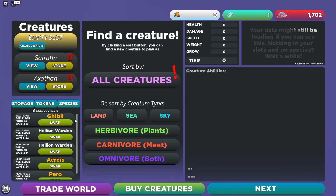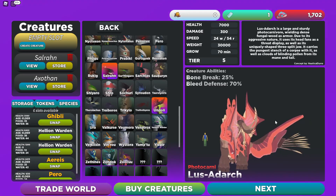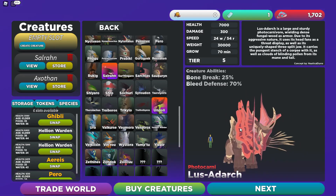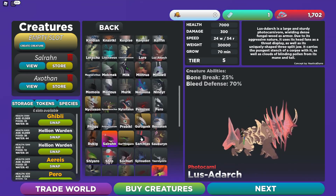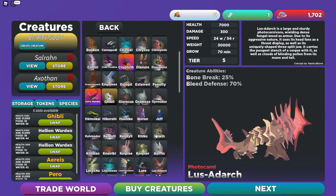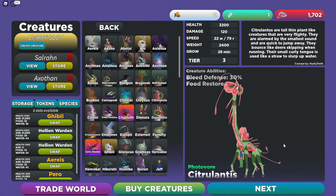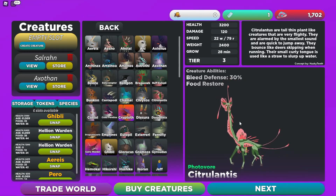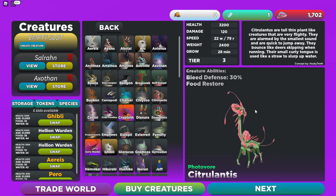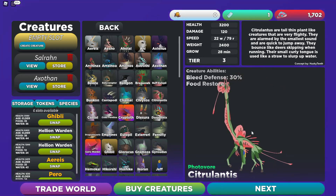Let's decide which creature we're going to do today. We still have quite a few we haven't looked at yet. I'm tempted to look at the Lush Adark — I've probably said that completely wrong, but anyone who watches the channel knows to expect that from me. We've also got the Cottle, which is like a zombie sheep with evil eyes, and the giraffe plant thing. We're going to do the Citrullantis, just because I want to see what sort of colors we can do — can we make it much different from what it is? It's very watermelon-themed, so let's see.